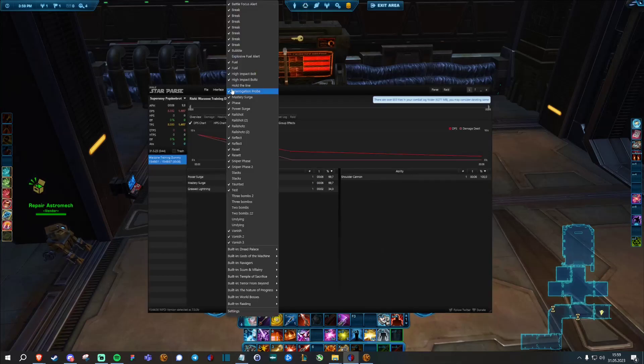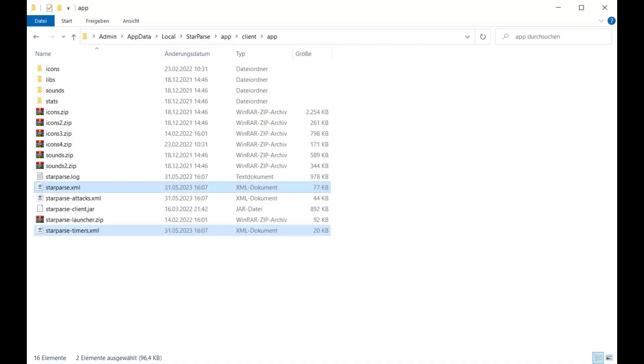Now I know what you're going to think — this is a lot of work. Good news is, if you don't want to set this all up yourself, you can simply copy what I have. Join my Discord — link is in the description below — and in there you'll find all of my StarParse timers in the shape of two XML files. Download those and copy them into your StarParse folder, overwriting the default timer files. For me that folder is: C > Users > your username > AppData > Local > StarParse app client app, and so on. Very important: make sure to close StarParse before copy-pasting my files, otherwise the changes will not be saved.